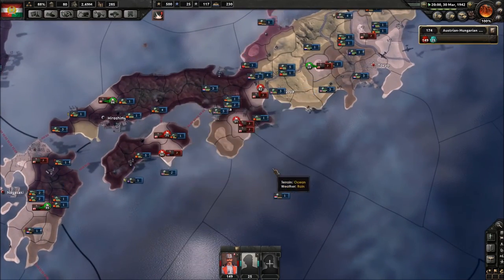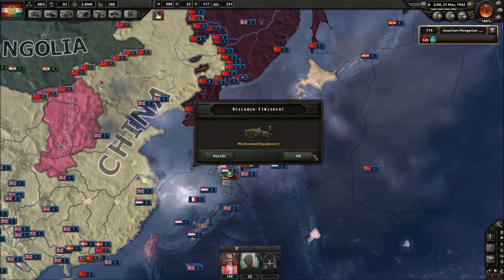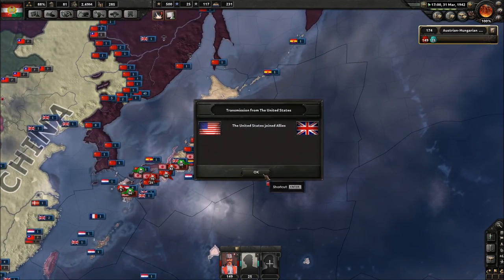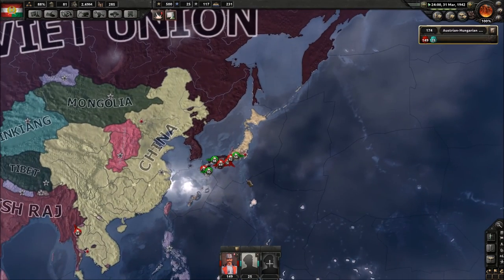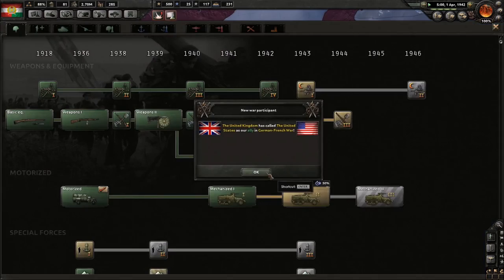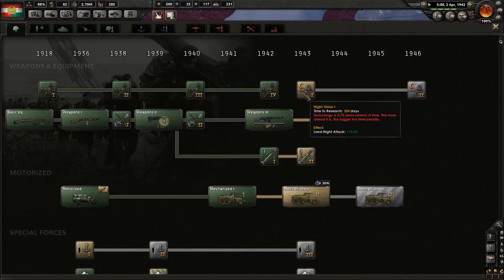The United States declared war on Japan — great, a little late to the party USA. The United States joined the Allies — fantastic. Philippines joined the Allies — nice.